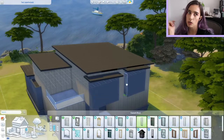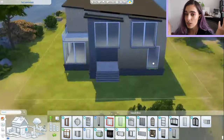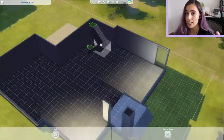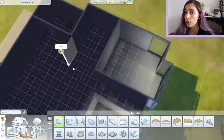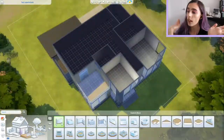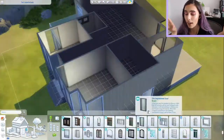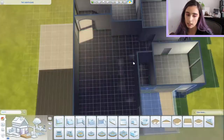This particular sim I put through university with a distinguished degree to become a doctor, and she's absolutely aced it. She's got heaps of money now — like 400,000 Simoleons — and she was living in a tiny home for ages. I was like, you know what, she deserves an upgrade. She's been working so hard on her degree and her job, going to work every day because it's an active career. She also recently got married, so her and her wife are going to live in this house together.